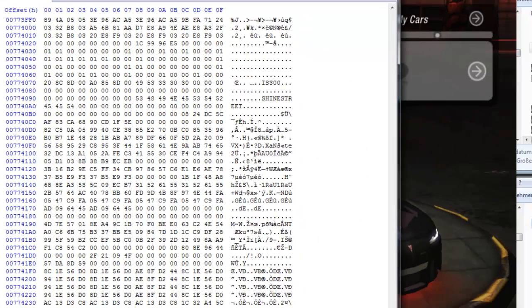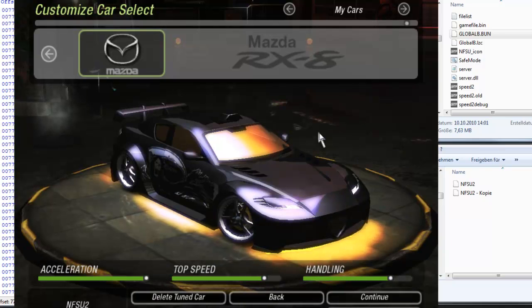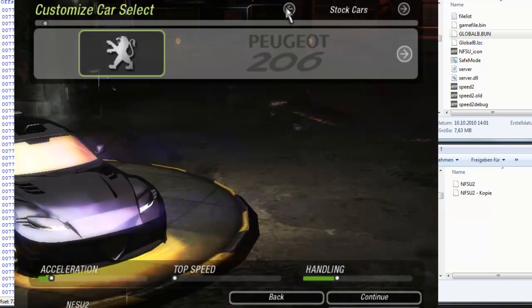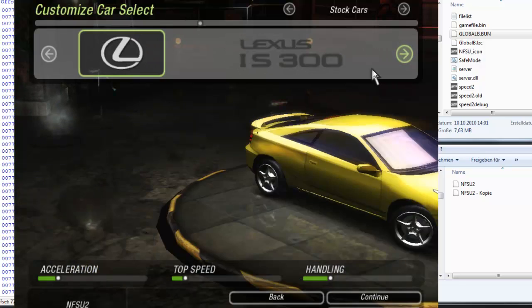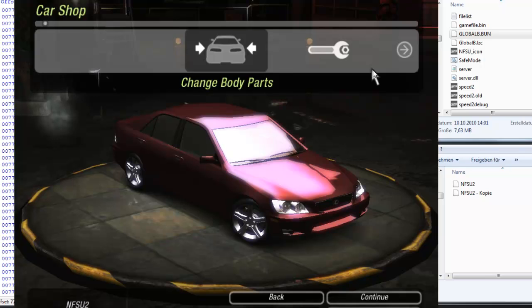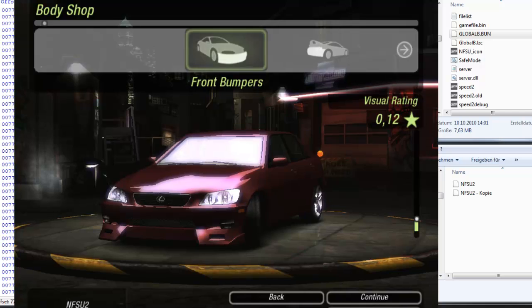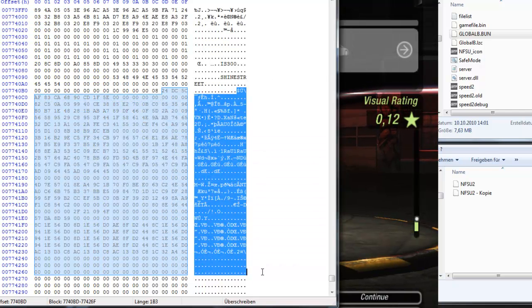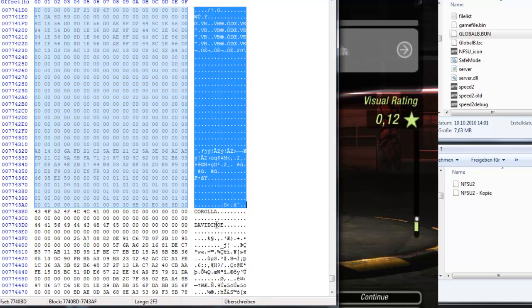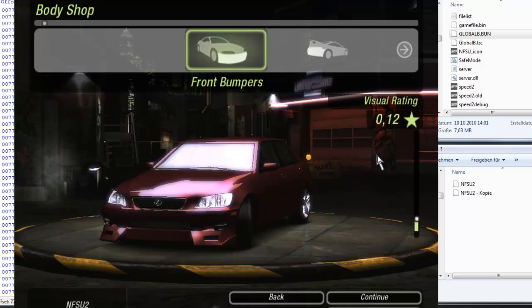First of all, we made a copy. And now we go to our cars and add an i300. Why do we add that? It's because basically the GlobalB things in here are not completed. You can see that — here, that's the car. I'll show you now, wait a second.